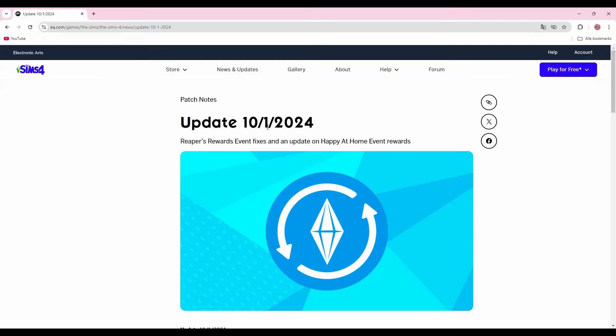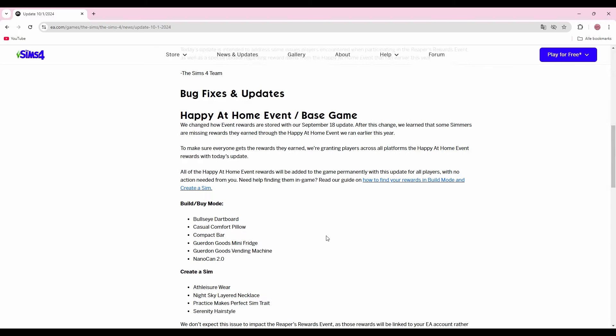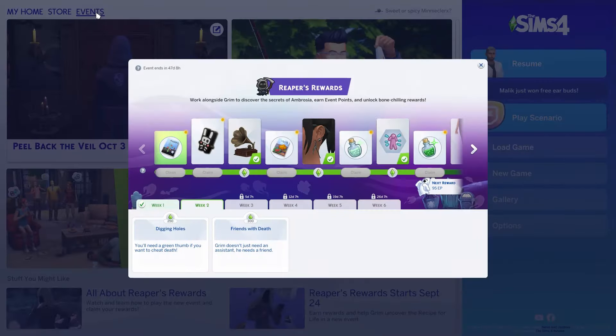First of all, the Sims tried to fix this broken event. On October 1st, the Sims got an update — it says here 'Reaper's Rewards event fixes' — and when we go down we can see a few issues they fixed. Well, nothing was fixed for me; my event was still broken. I also noticed that I couldn't claim the rewards you should get in your Sims inventory, and I'm surprised no one noticed that in my previous video.